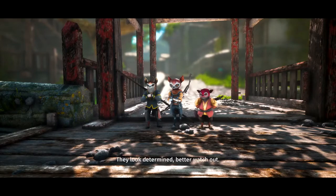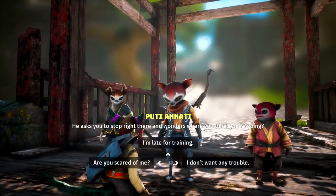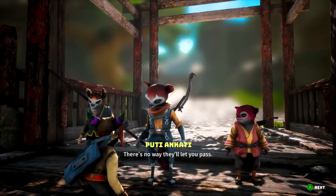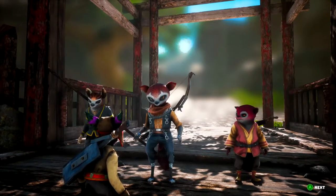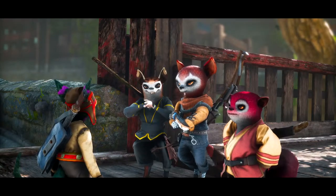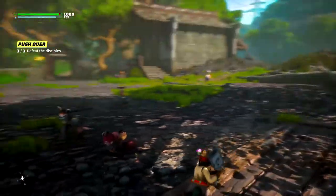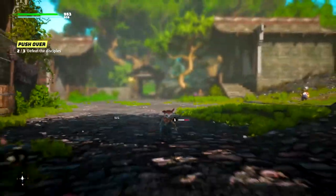Oh, look at these bad guys right here — we might have to put them down. Oh, those are those head honchos, the leaders that we have to fight. He asks you to stop right there and wonders where you think you're going. He says it's not too late for you to turn back — there's no way they'll let you pass. I'm going to beat the shit out of them. He wants to know who you think you are. 'They push each other to become better, and sometimes someone gets pushed down along the way.' Let me beat him up then. Get out of here — this guy's actually pretty dangerous right here. Got rid of him. Oh, you with your goddamn bow — he's like super powerful apparently.